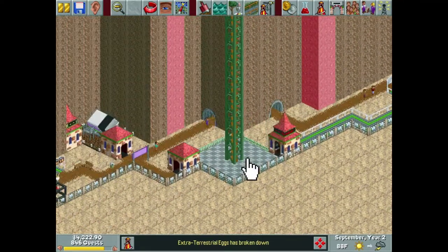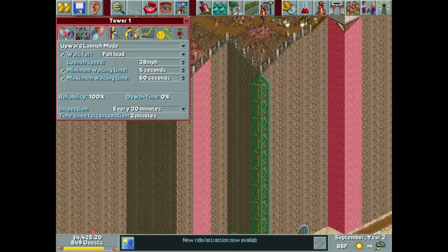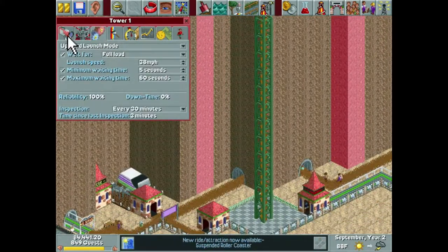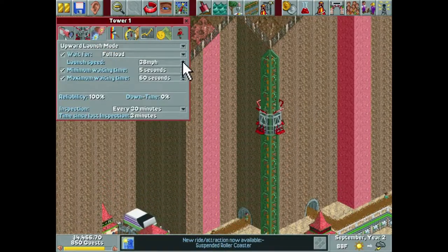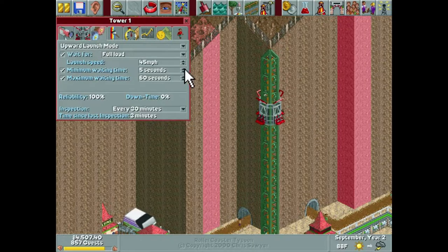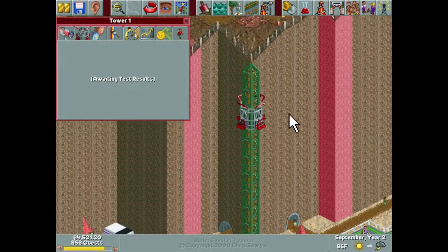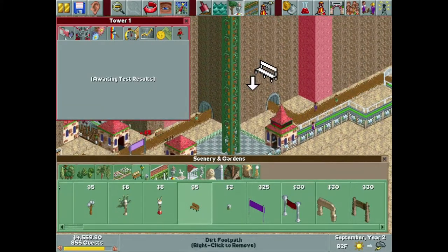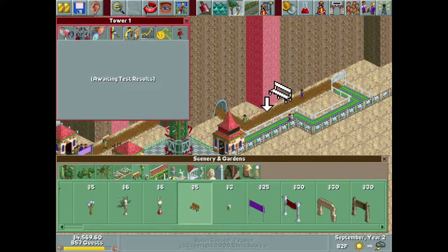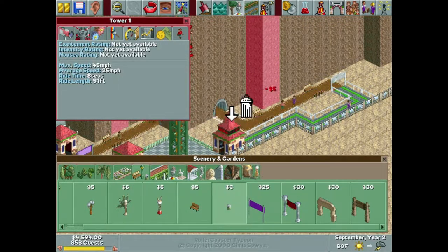We can test and open this already. Do we want to do upward launch mode? Let's test it real quick — it's not going to take long to get test results back. We'll do 45. Let's try 45, see what our results are. While we wait for that, we'll go ahead and beautify — slash necessify — the area. Not really a word, but I don't care.